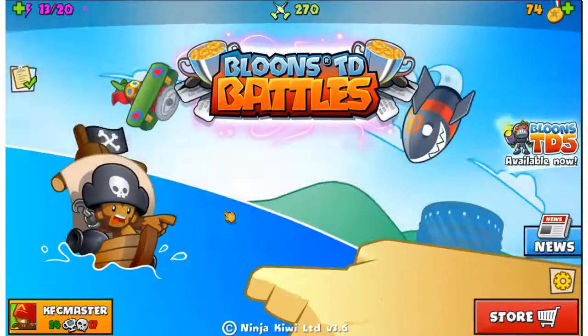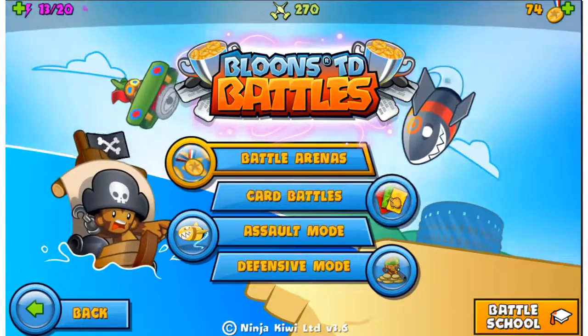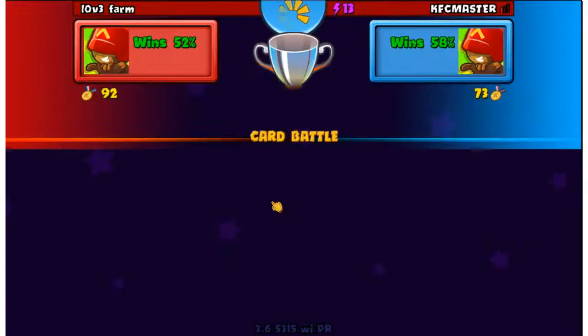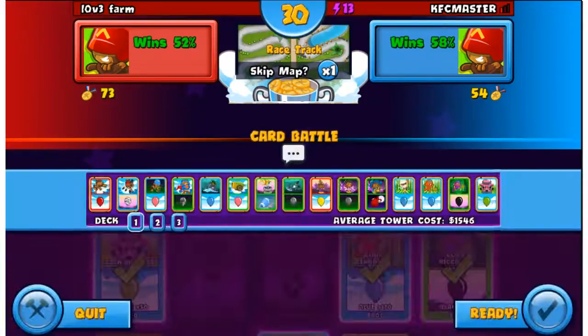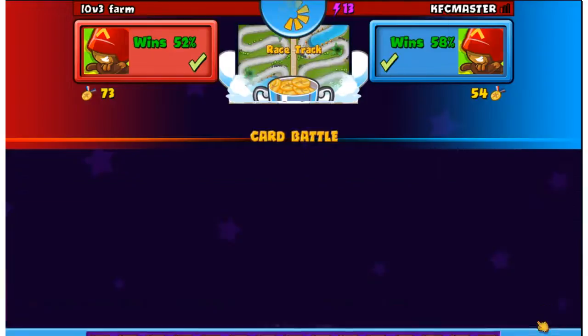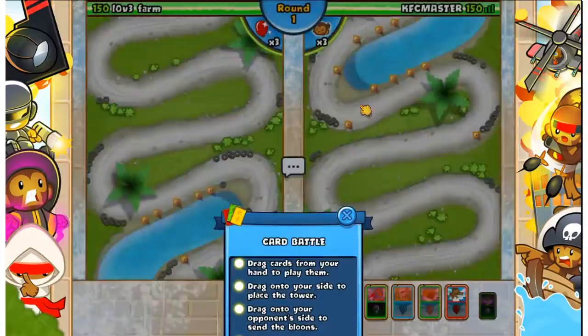Let's hold off on the other Assault Mode and go to the Card Battles, which are pretty awesome. Let's do Card Battles - Winter Wasteland. We are against Love Farm, because Elite. If you don't know what Elite is, look it up. Racetrack - I actually quite like this map because of the water. It's got plenty of room for you to throw in Monkey Subs. It's pretty cool.